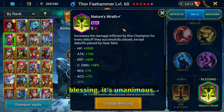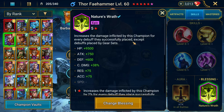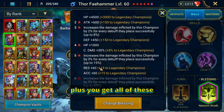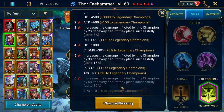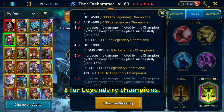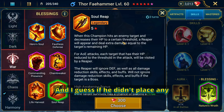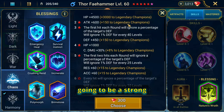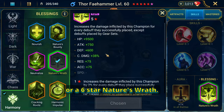When it comes to his blessing, it's unanimous — Nature's Wrath is the way to go. It increases damage inflicted by this champion for every debuff successfully placed, except debuffs placed by gear sets. At five stars you get 3% increased damage up to 15%, and at six stars it goes up to 30% plus 15 speed for legendary champions, which will outweigh the damage buff from a five-star Heaven's Cast. If he didn't place debuffs, Soul Reap would be a good option, and at six stars, Crushing Rend is a strong contender.